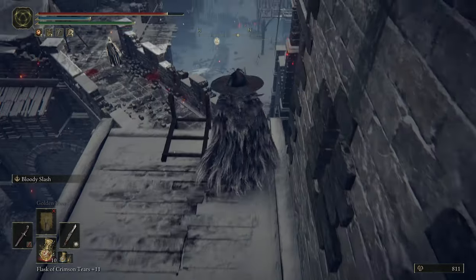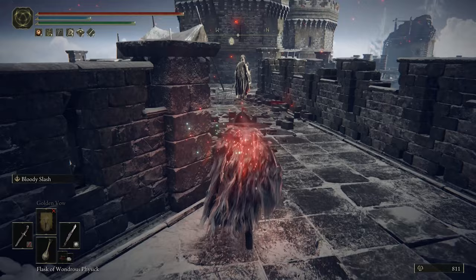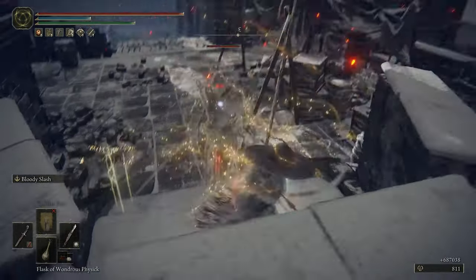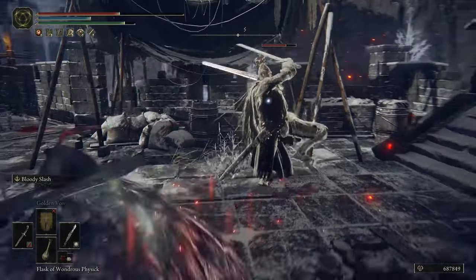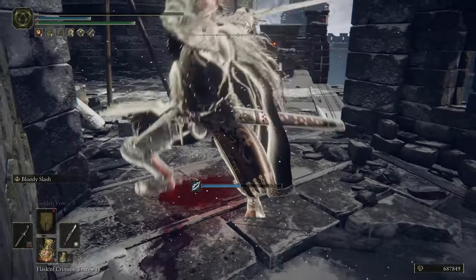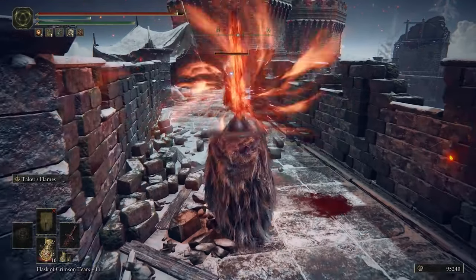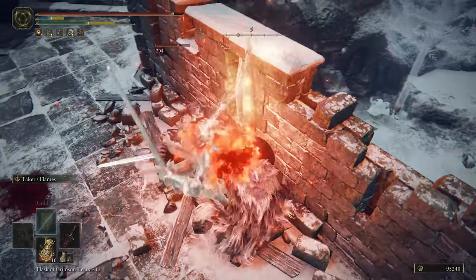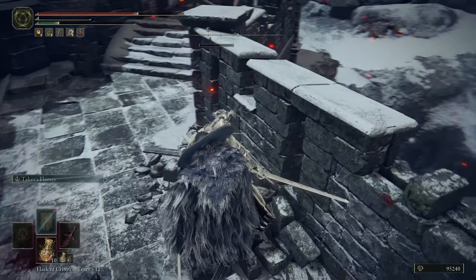Pro tip before you come here: grab a weapon that's going to power-stagger him — whether it be a colossal weapon that breaks their poise and renders them useless, or something with a nice ash of war like the Blasphemous Blade that I'm using in this gameplay. If you use anything else, his attacks are much quicker and you'll probably struggle. Definitely focus into something that's going to knock him back and stun-lock him until he's dead. The Blasphemous Blade's ash of war flames will hold him down until you defeat him, and we basically just need to be rinse and repeating this one specific enemy.